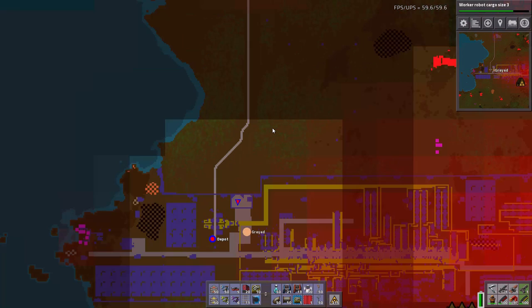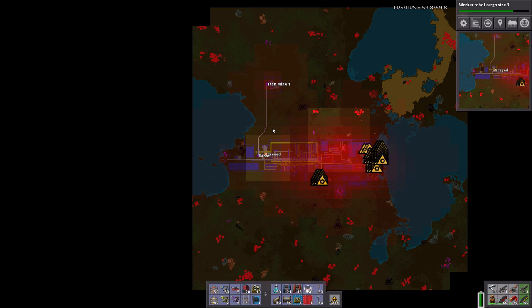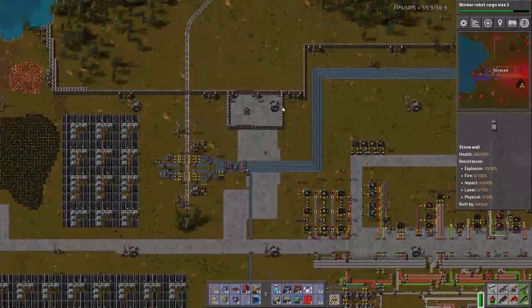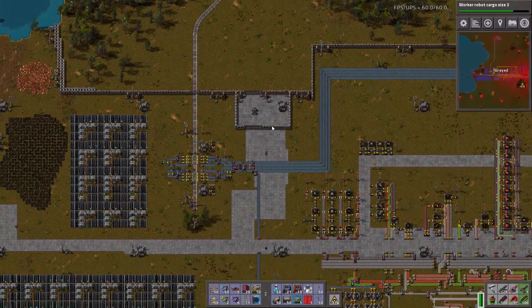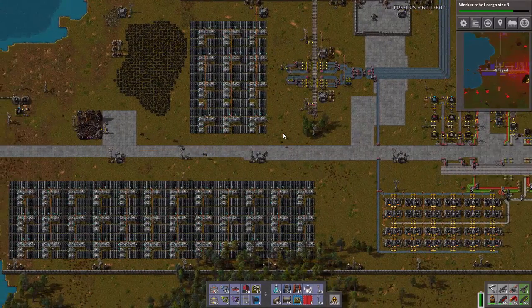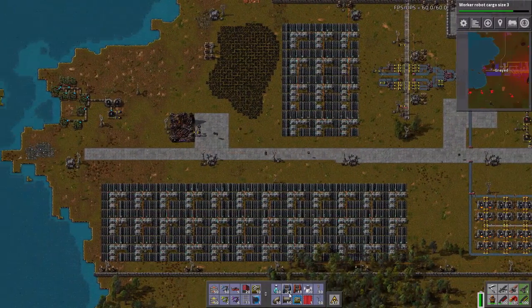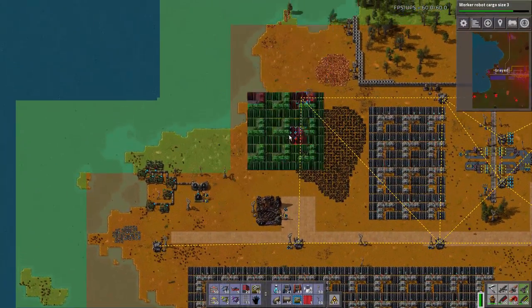Let's look at the map. I've got a lot of area up in here that I can take if I just wall this off completely. And then wall off the other side as well. That'll be a bunch of power to put it online. Can I fit this in here somewhere? Nope, nope, nope.